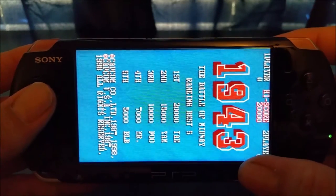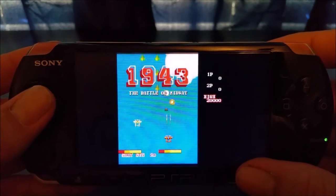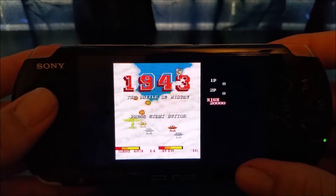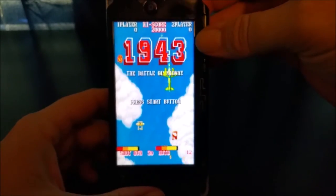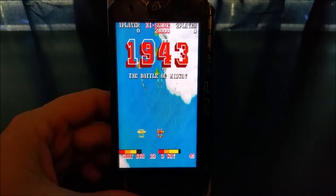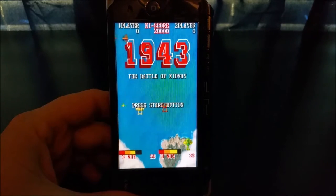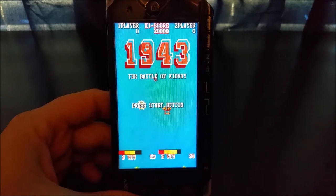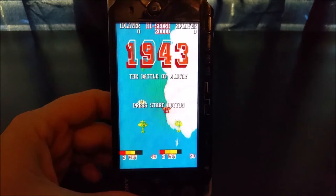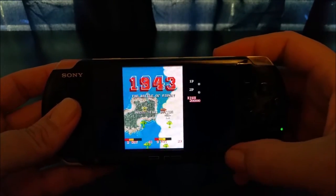Here's a cool option in this game — you can have various screen orientations when playing. You can play it centered, or this way, or in a vertically oriented mode which matches how 1943 was originally displayed in the arcade. Any game with a vertically oriented screen lets you change the orientation to match how you want to play. Holding the PSP vertically is the most accurate way, but it's a little awkward, so I normally play the games the standard way.